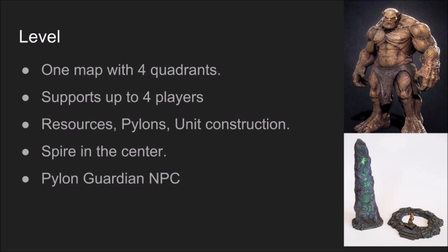The game consists of one map that is divided into four identical quadrants for each faction. Each faction begins in a spacious area that turns into a dense forest filled with resources as they get closer to the center. Players will fight to control these resources, activate pylons, and build units.